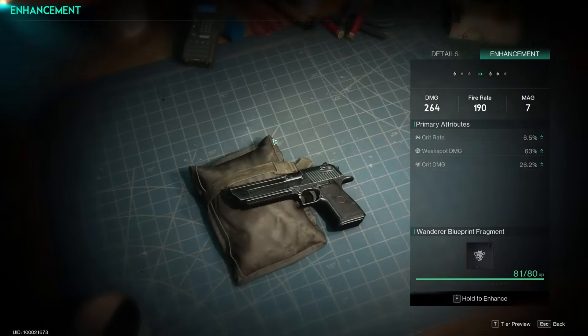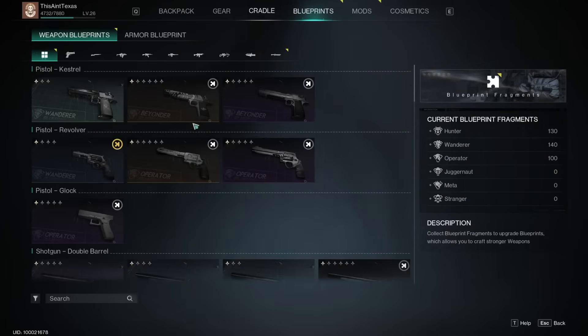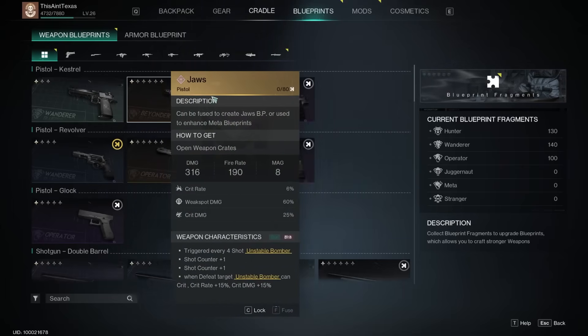It's best to save your fragments so that once you start unlocking purple and legendary weapons and find one you really like, you can use those fragments to fully max out its blueprint.